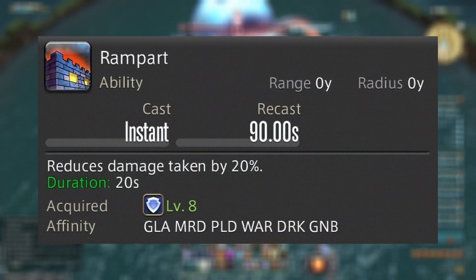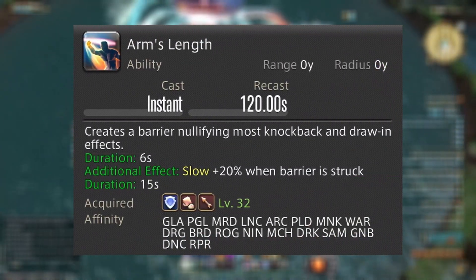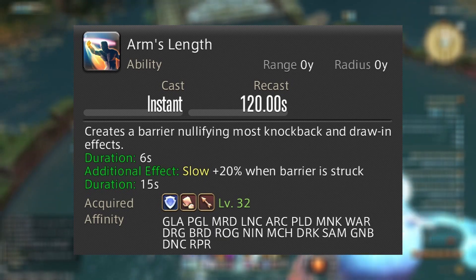Rampart: 20% damage reduction with a 90-second cooldown. Reprisal: reduces damage taken by 10% with a 60-second cooldown. And Arm's Length applies slow to non-boss enemies with a 120-second cooldown.